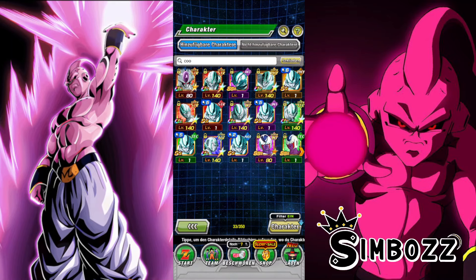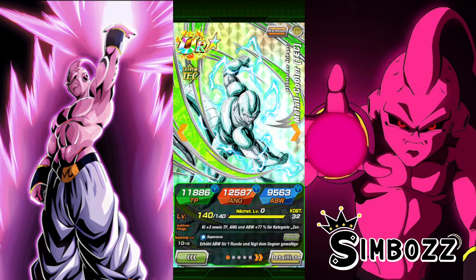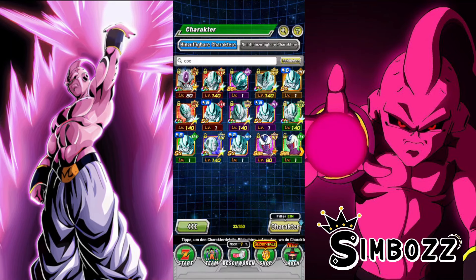A lot of you may have noticed that when you have a character — for example, like this Metal Cooler, which is a free-to-play unit — I have a super attack level of level 10, but the maximum level possible to achieve with this unit is level 15. So, how do you actually get this unit to level 15 without having to use Kais?